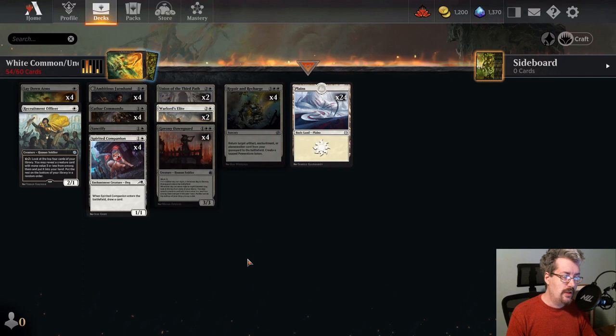I'm starting with commons and uncommons that caught my eye. This is not to say that there are not many more cards I haven't cherry-picked out here that could be of use to you. If you know cards you want to build around and they're common or uncommon, go ahead and craft them. Later we'll get to the rares and mythics. So we're diving into white today.